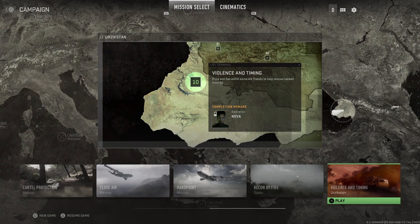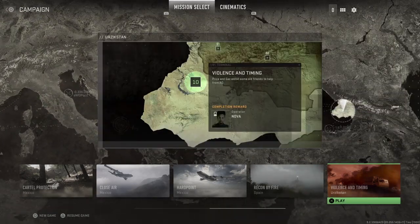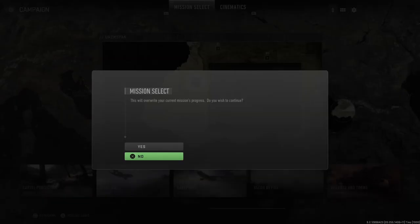What is up guys, Matt from Skullbusters. Today we're on Modern Warfare 2 and this is going to be the trophy guide called Test Drive. What you have to do is go on the Violence and Timing mission — mission 10 — through the mission select and drive five different types of vehicles.